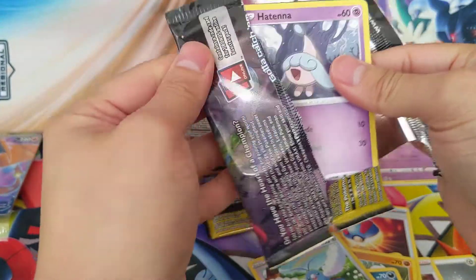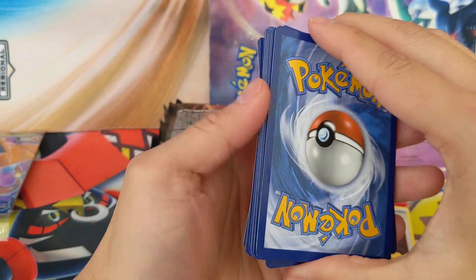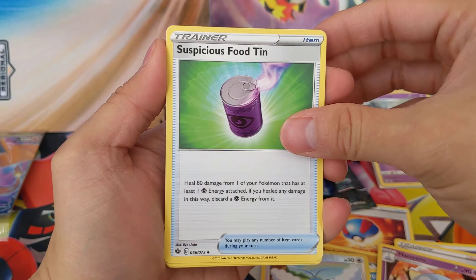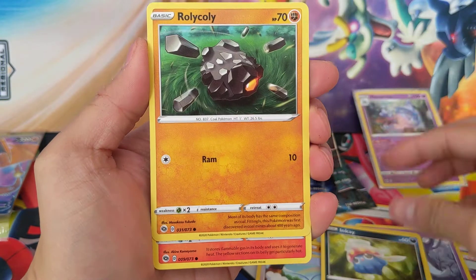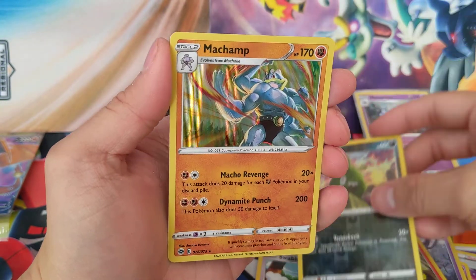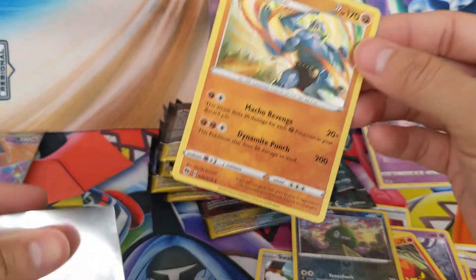I always feel optimistic when I have a bunch of packs to open, but as it goes and I don't get what I want, it gets more and more sad. Second pack: Fire Energy, Psychic, Pierce, Hatteran, Suspicious Food Tin — don't eat any suspicious food out there — Hatena, Nickit, Inkay looking cute, Roly Coly, Sizzlipede, Trubbish as our reverse, and a Machamp as our rare. That's a really nice card — look at that holographic glow. I'm not mad about that one.